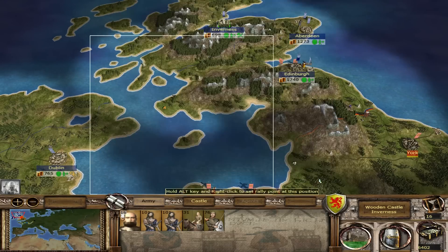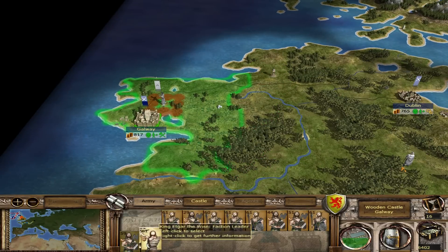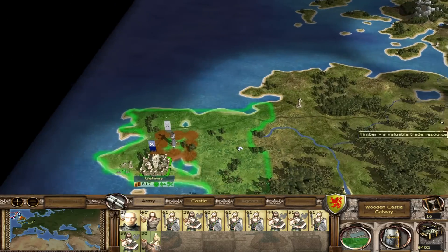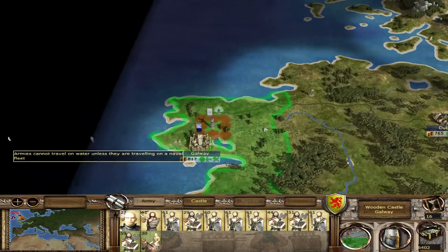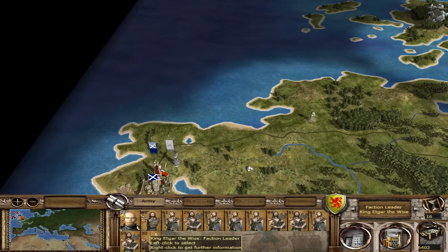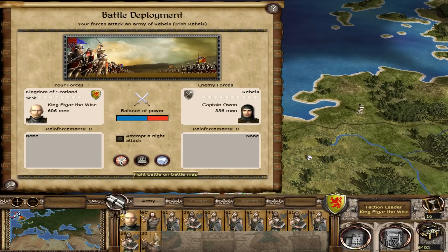Someone was promoted. I'm feeling pretty good about this army over here. Now that the king has captured Ireland, we can send him back to his homeland and help with the crusade against the English. But let us attack this rebel force real quick. Of course it was blocked. Why is this so close? Whatever, let's fight this one real quick.